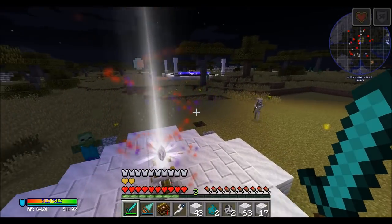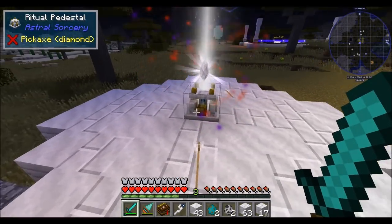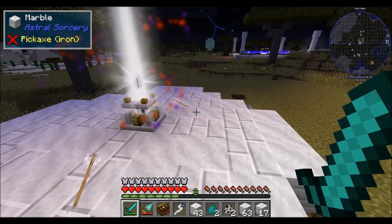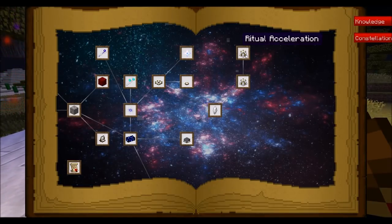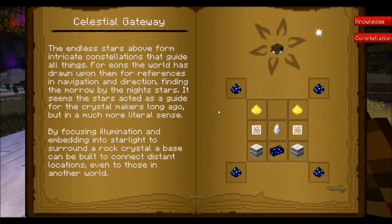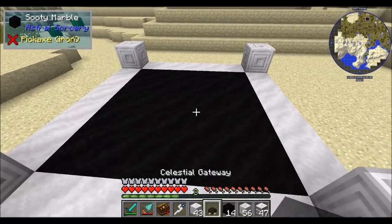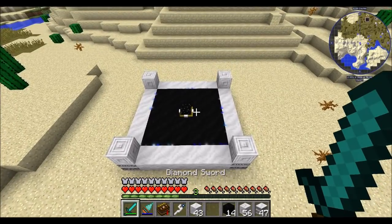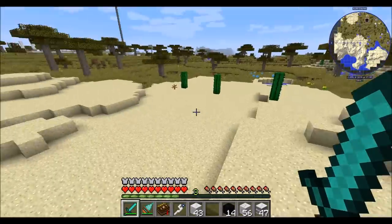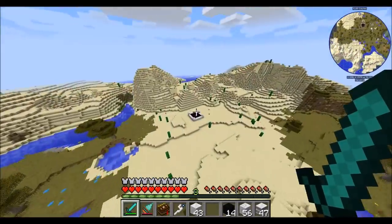There are definitely ways to improve this ritual. Later on, we'll be able to adjust the area that the ritual affects - for right now it just surrounds the ritual pedestal itself. One of those improvements is ritual acceleration, which we'll take a look at in the next segment because it's easier to do once we can make our own light-gathering crystals. For now, I'd like to show you the Celestial Gateway - a personal favorite. Gateways allow you to travel from one gateway location to another gateway in the world.